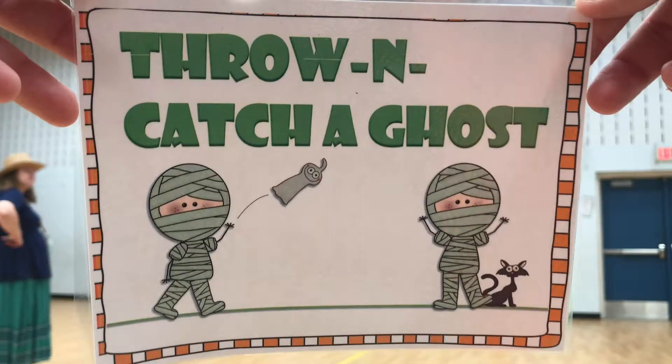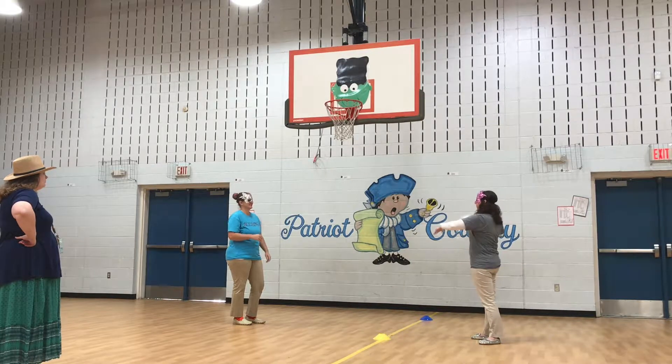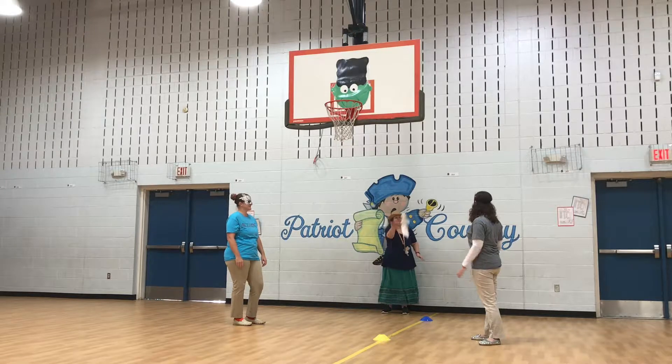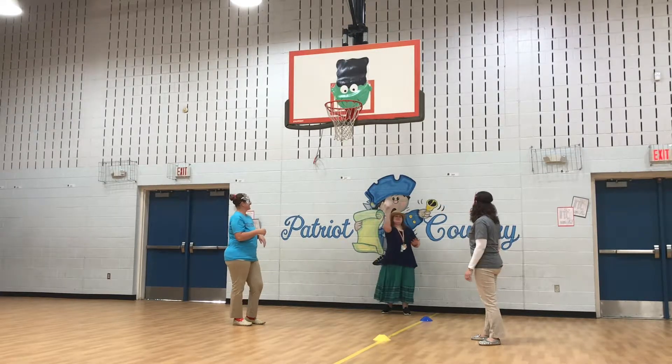On throwing and catch a ghost, you're going to take one of the ghosts and toss it back and forth between you and a partner. You can throw underhand or overhand. If you are in a group of three, just create a triangle and throw the ghost back and forth with your teammates.